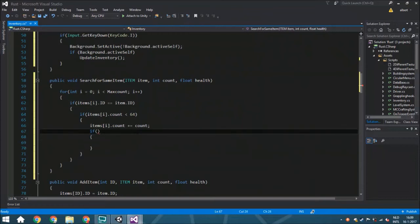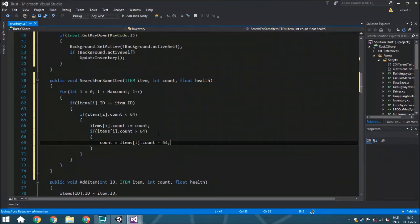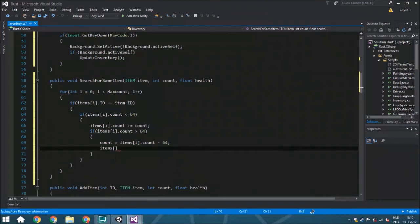What can happen is you already have 50 and you add 20, giving you more than 64. Whenever the total exceeds 64, we need to handle the overflow. If the count is more than 64 — not equal, just more — we set the item count equal to items[i].count minus 64, meaning you still have the remainder left over. Those remaining items go into the next loop iteration to find another slot with the same ID or an empty slot. We then set items[i].count to 64, since that's the max.